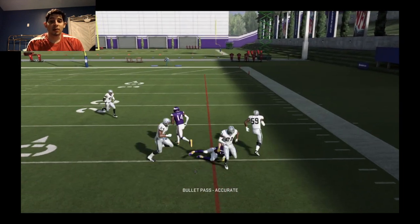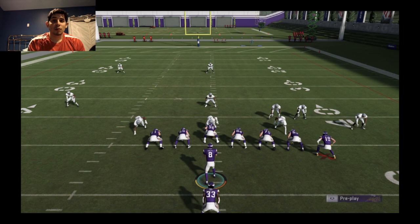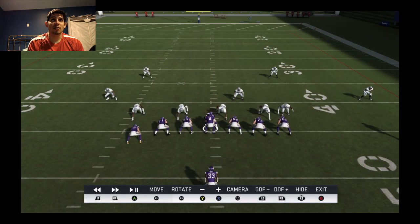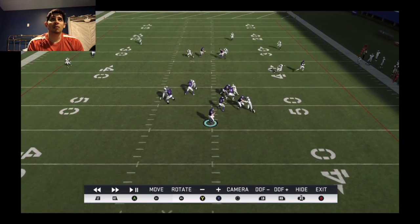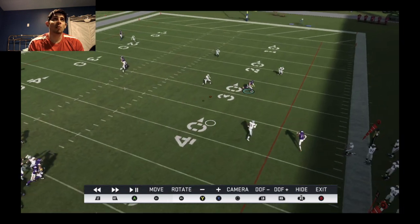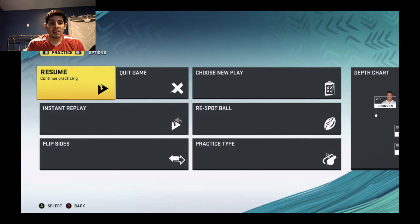Right there we have an easy completion to Thielen on the post. I'm going to show you the replay — you'll see we also have the other tight end post available. These are two routes that force the defense to use their coverage assignments, and it's pretty much unstoppable with the right route combinations. You can see Thielen right there, and we could have waited for the other tight end to get open past that defender as well.